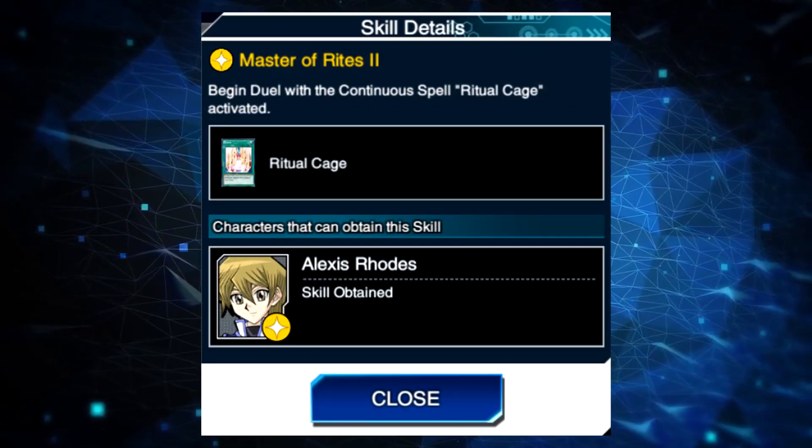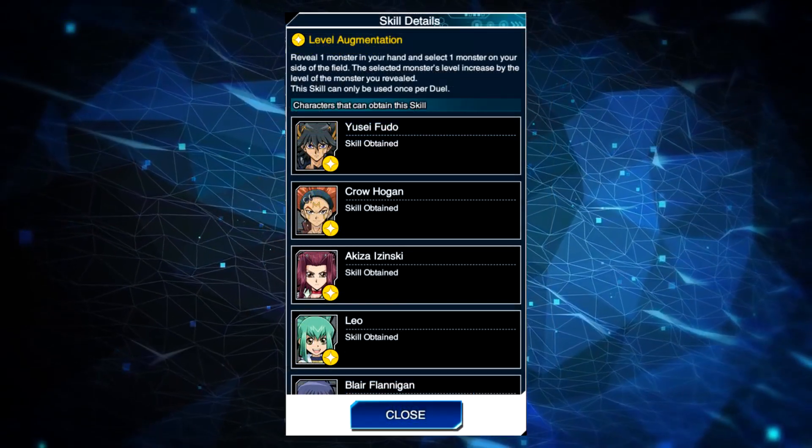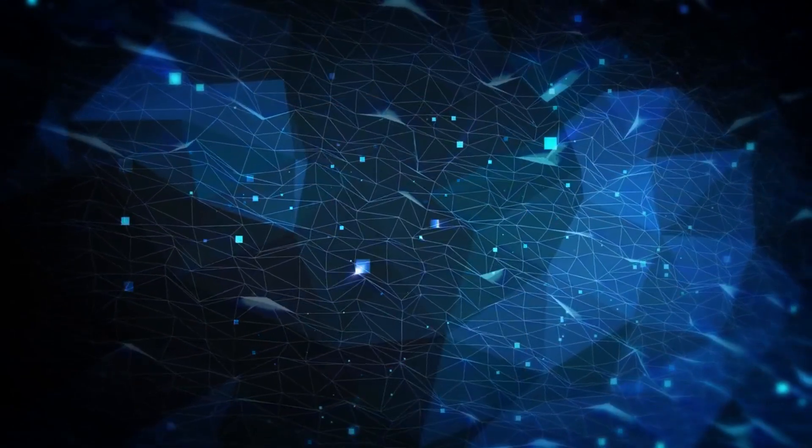Master of Rites 2 or Level Duplication are totally the skills to help you, or maybe Level Augmentation if you decide to run the hybrid with Siranui.